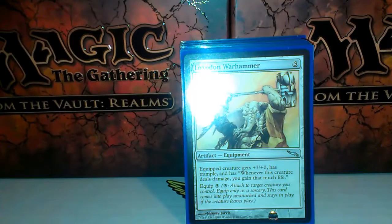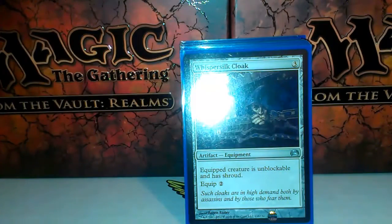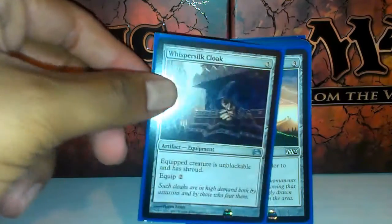Loxodon Warhammer — I've drafted this card, I've first picked it second pack, and it was just brutal. It's an absolute beast. Whispersilk Cloak — gives evasion and shroud.